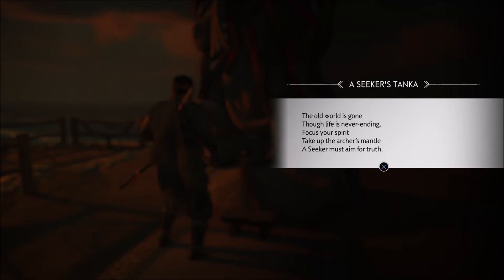it'll say: 'Seekers Tanaka, the old world is gone. Thought life is never ending. Focus your spirit. Take up the archer's mantle. A seeker must aim for truth.' Aloy was a seeker in Horizon Zero Dawn.